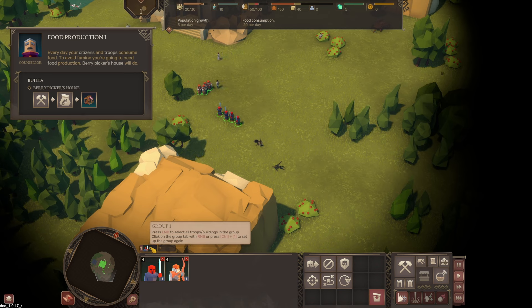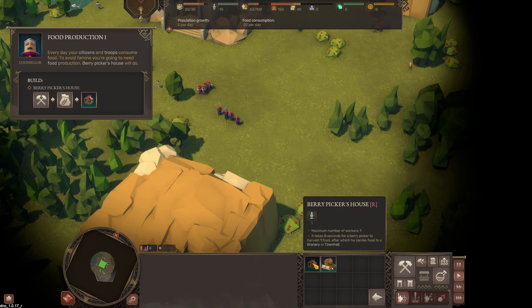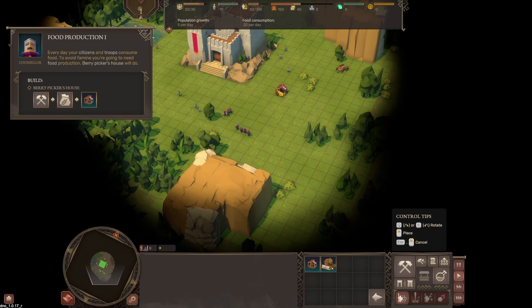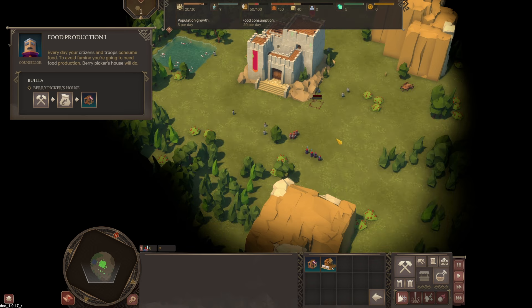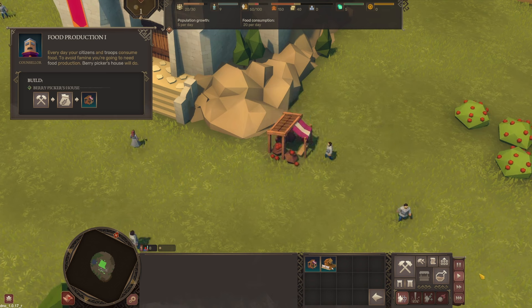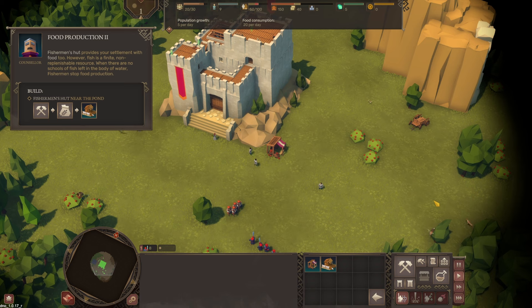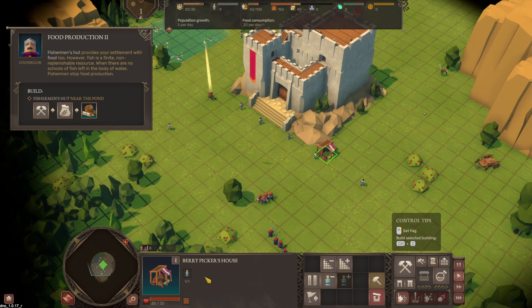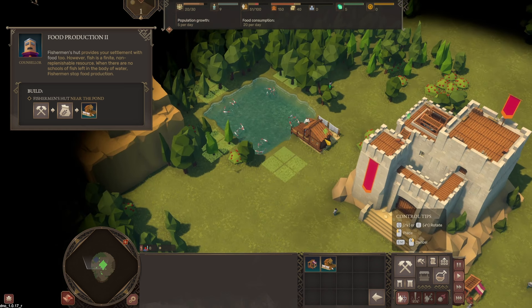Food production — every day your citizens and troops consume food. To avoid famine, you're going to need food production. A Berry Picker's house will do. Down here in build, under food — Berry Picker's house. It looks like we have a range for them as well, so we'll put them right here next to the castle. The Fisherman's hut provides your settlement with food too. However, fish is a finite, non-replenishable resource. When there are no schools of fish left in the body of water, fishermen stop food production. Back to food with the fisherman's hut — let's do two.